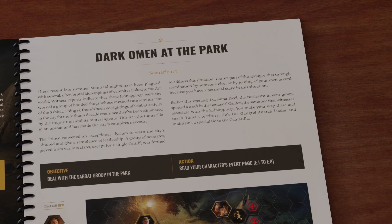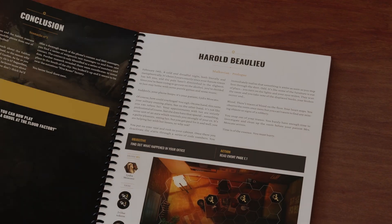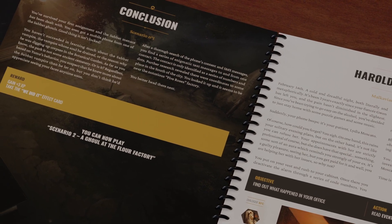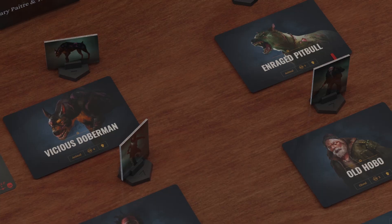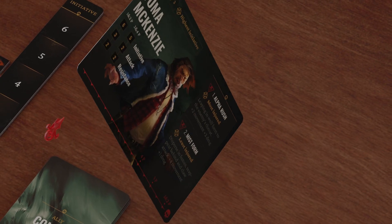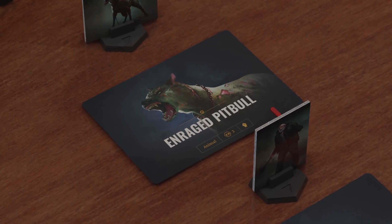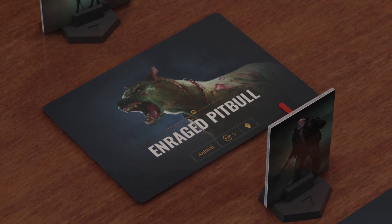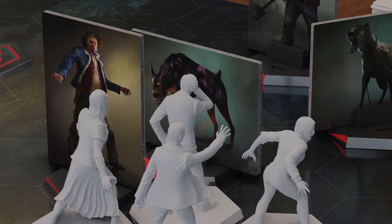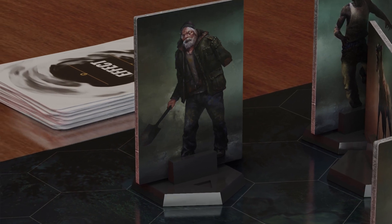Each scenario starts by reading the narrative introduction front page in the storybook. The back page features the conclusion, thus it is dedicated to the end of the scenario if you succeed — avoid reading this in advance. Several non-player characters (NPCs) encountered during the adventure will possess an NPC state card. Place this card face down, revealing only its name, line of sight, and attitude — aggressive or neutral. An aggressive NPC will attack immediately upon entering their line of sight, whereas a neutral NPC will respond to an attack but will not initiate combat.